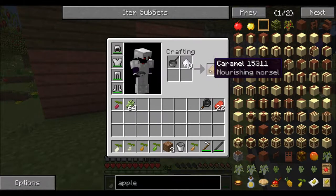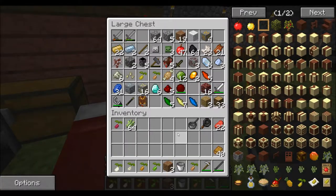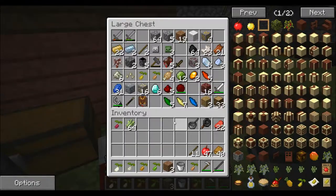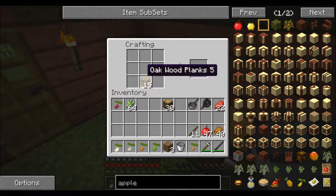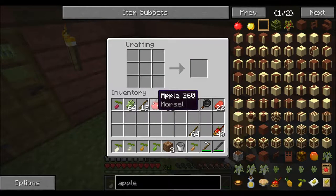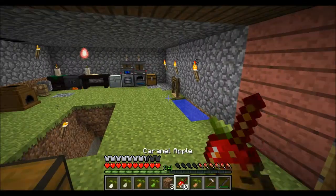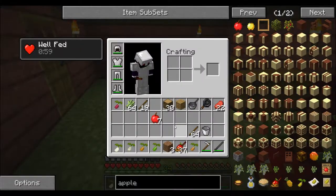Let's just make 40 for now — 40 caramel. I should have plenty of apples somewhere. 47 — awesome. Then I just need sticks. I need to make a couple more sticks. 40 caramel apples. Apple car? What do you do with an apple car? Nothing. Let's see how much this heals. Ooh — one and a half. Well, that's a lot better.